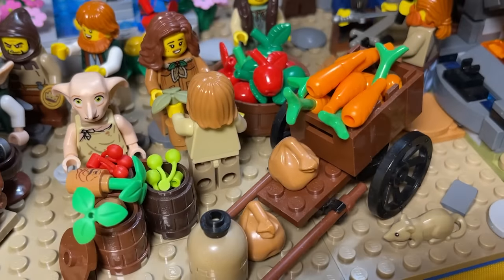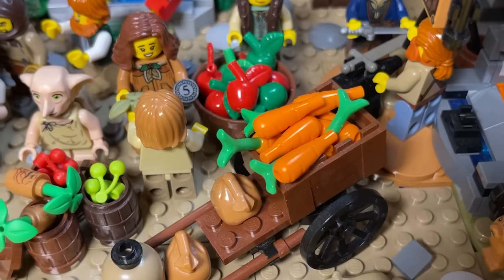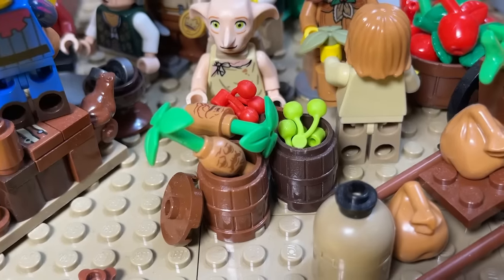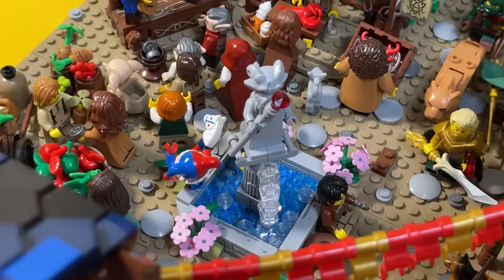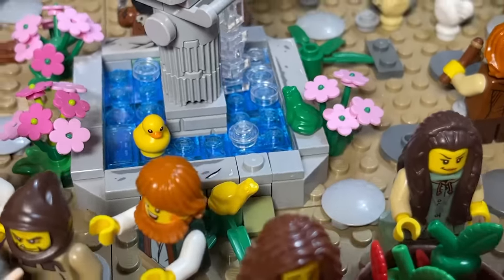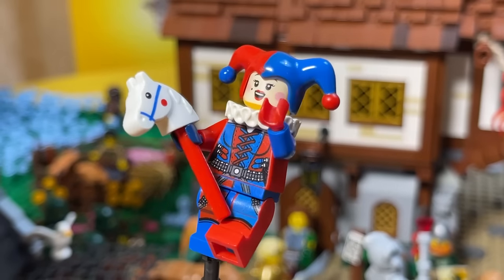In the market you can also buy ordinary vegetables from one of the farmers who brought their crops to the square. He has a whole cartload of carrots, assorted berries, and some mandrake roots, which I used as regular vegetables. In the center of the market there is a fountain with a tall and beautiful statue of the founder of the city of magicians. Beautiful flowers grow nearby, and small frogs have chosen the place. The wandering jester, whom I showed in one of my previous videos, also found a place here.